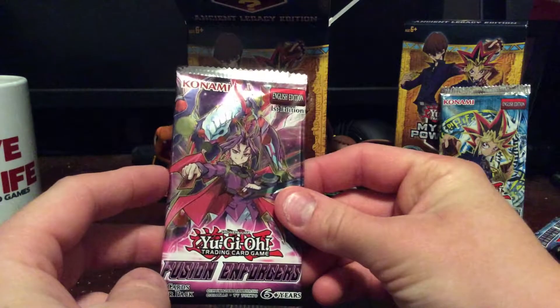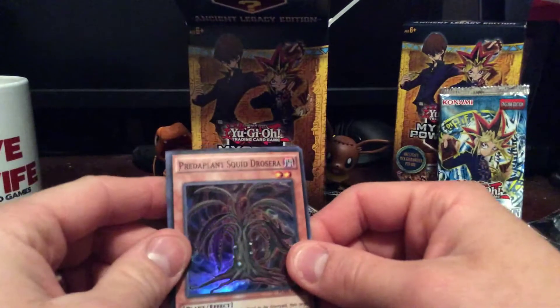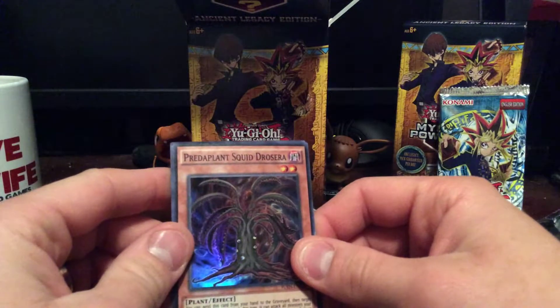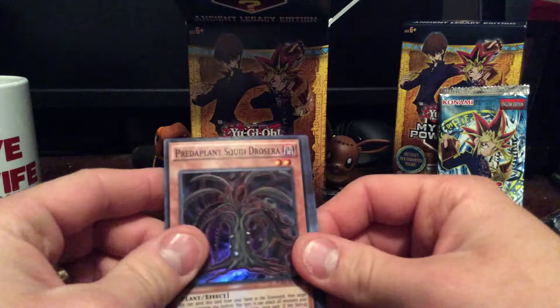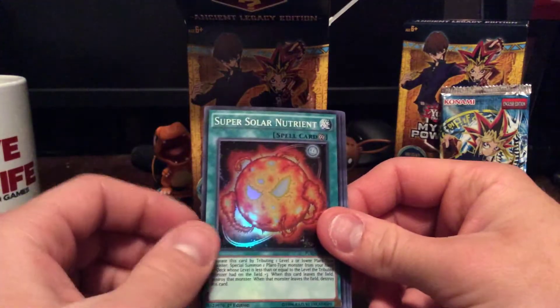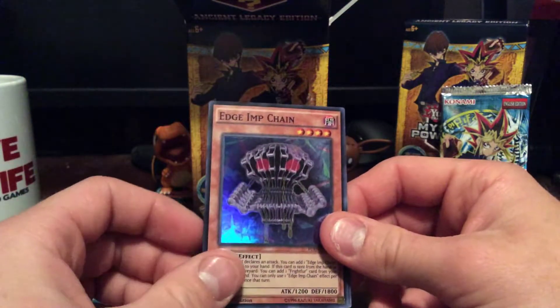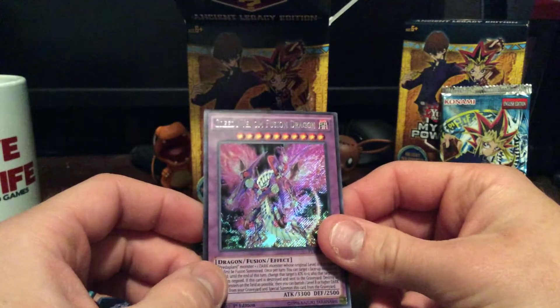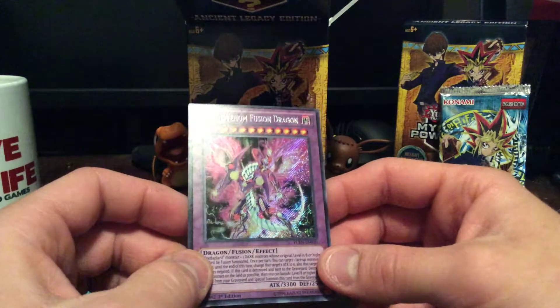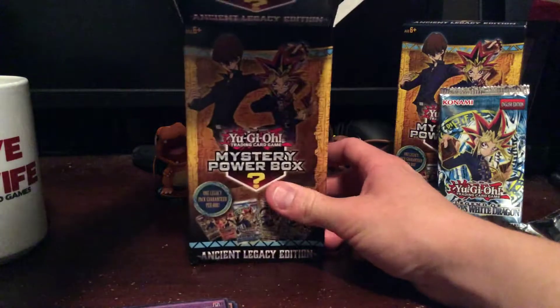Next up we have another five card pack — Fusion Enforcers. We have Predaplant Squid, Drosera, Performapal Trump Witch, Super Solar Nutrient, Egymp Chain, and we have a Greedy Venom Fusion Dragon for our Secret Rare. That's pretty cool. I bet some of those are worth money.